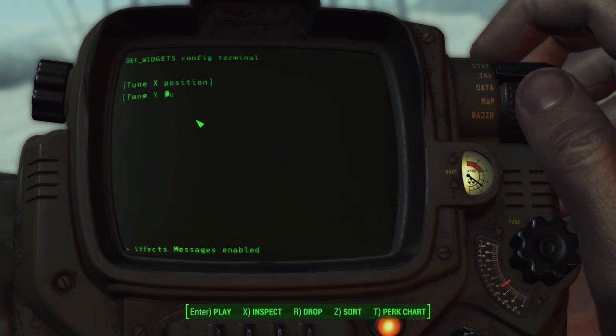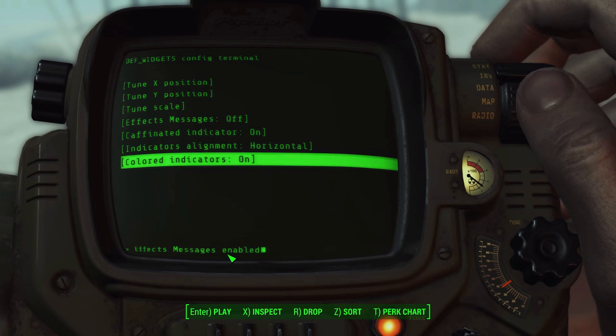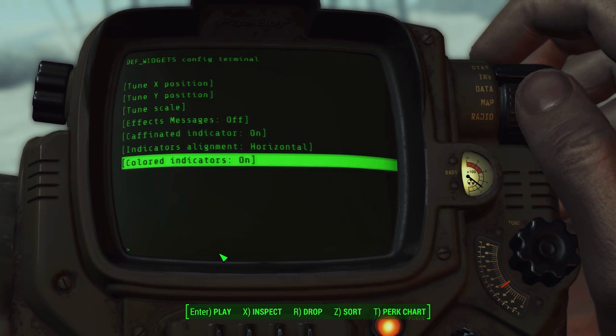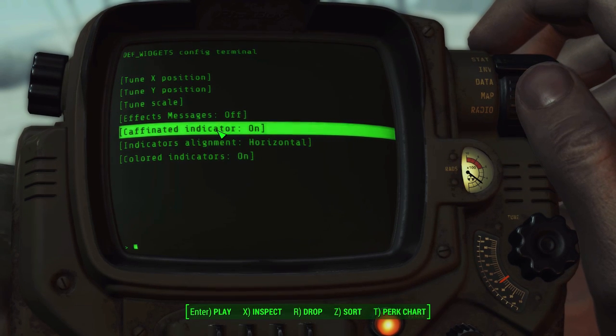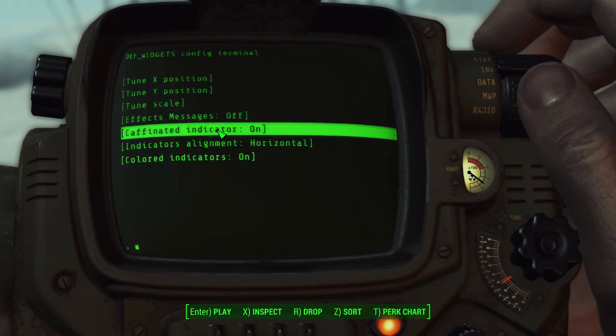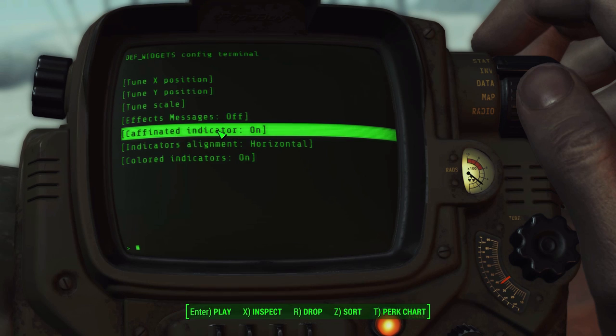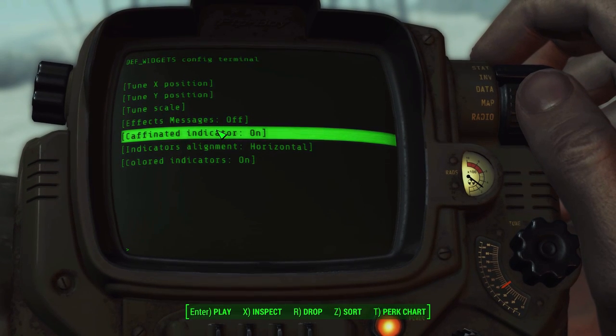We also have effects messages, though I'm not entirely sure those work — no matter what I click it always says it's off but tells me it's enabled, so that seems a little buggy at the moment. We do also have a caffeine indicator, which is quite cool. If you drink a Nuka-Cola, it'll give you a progress bar showing how long you have left for that caffeinated effect — very cool.